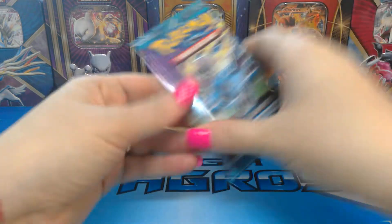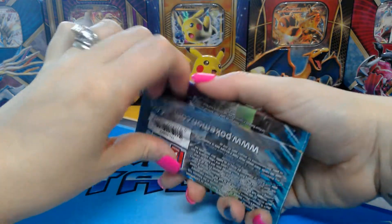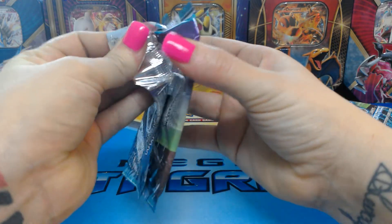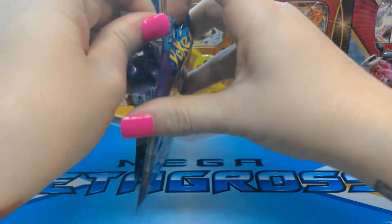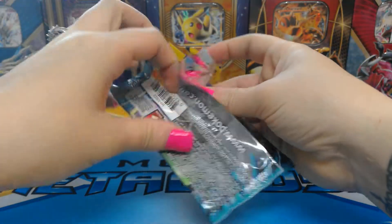First up is the Black and White Plasma Freeze. I'm actually kind of excited — like I said, these are hard to come by, especially in stores. You can find them decently priced online, but in stores they're really hard to come by.